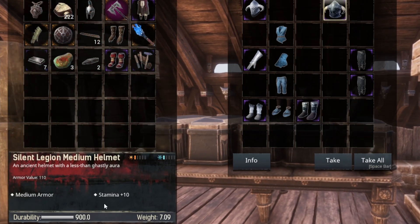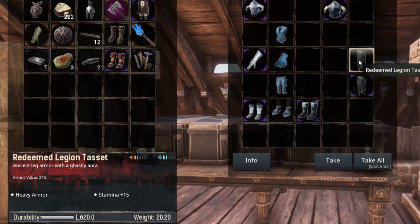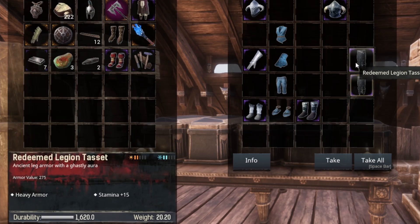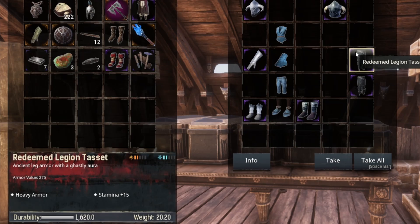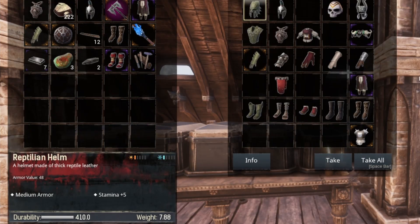In the Silent Legion light boots you can get plus ten stamina, which is really decent. In the Silent Legion medium helmet you can also get ten stamina — that's a medium set. Then in the Redeemed Legion chest set and the Silent Legion chest set, you can get some good stamina: the normal one has five but Redeemed has fifteen, and that's really really good if you like your Silent Legion heavies. That's a really solid choice for Redeemed.